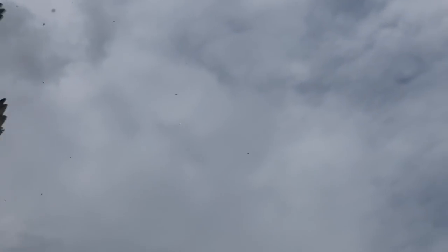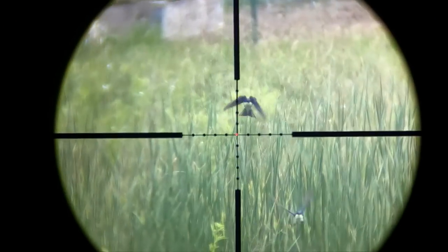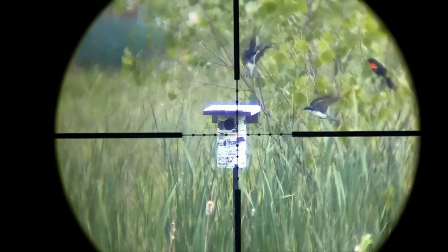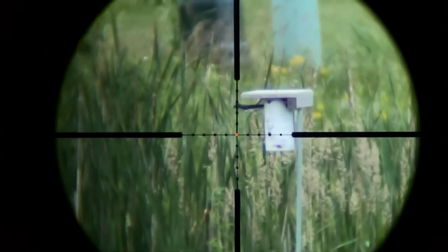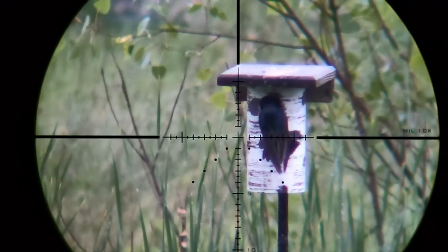It turns out that tree swallows are actually quite territorial. If you have two houses close to one another, the pair will only use one house but refuse to let any other swallows use the other house. They just don't seem to want neighbors living that close. So while the adults may visit all three houses, they're actually only going to raise their chicks in one of those three houses.